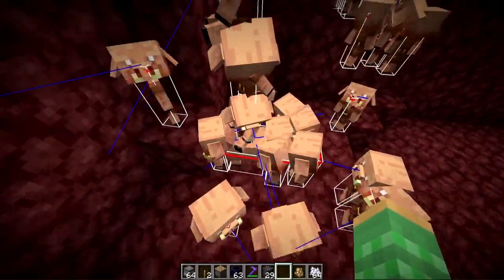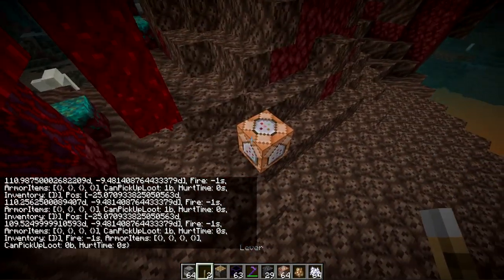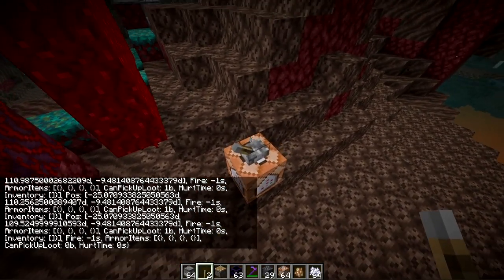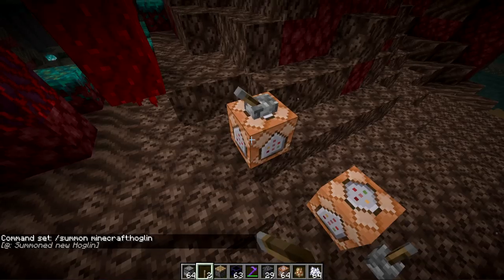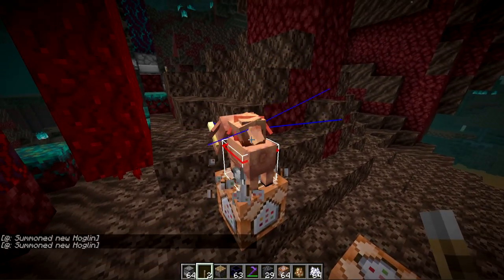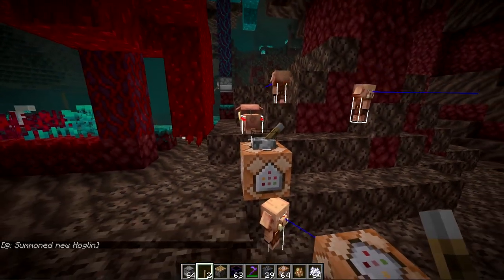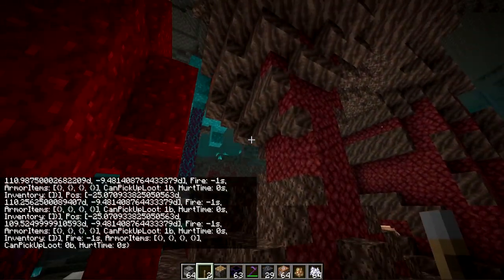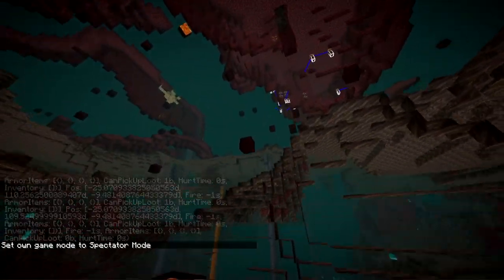These guys don't go through nether portals or end portals when they're stacked up like this. If the piglins are riding a hoglin and you try to summon one using the hoglin's data, you can't actually summon one of these stacked guys in. Last time it just summoned in a normal hoglin, but now when it summons these guys in they've all kind of already fallen off. I don't know if there can only be like one of these stacked groups at a time.